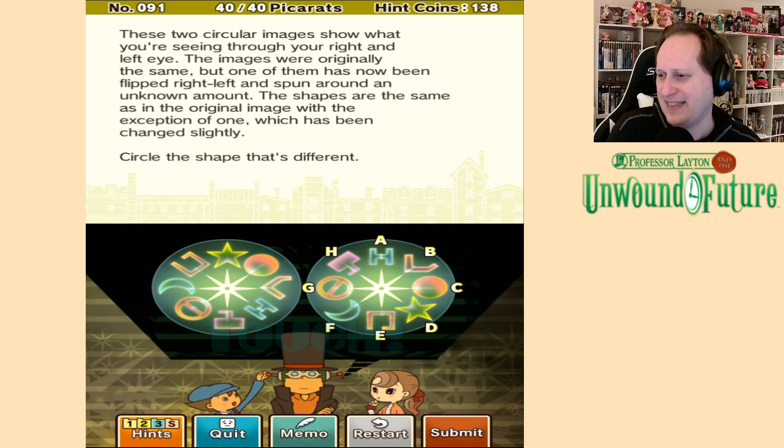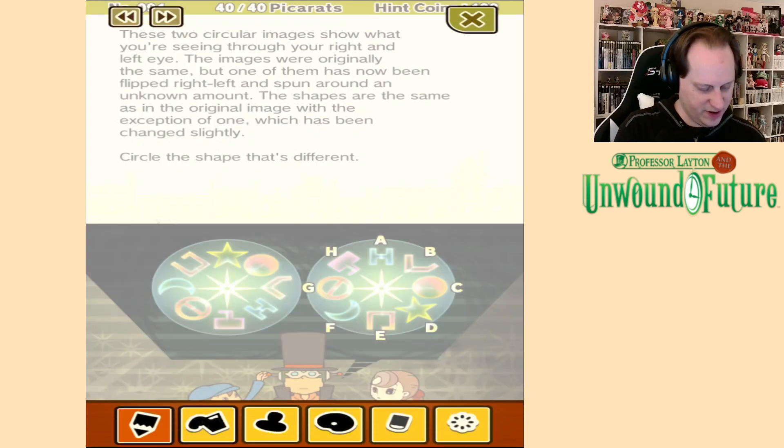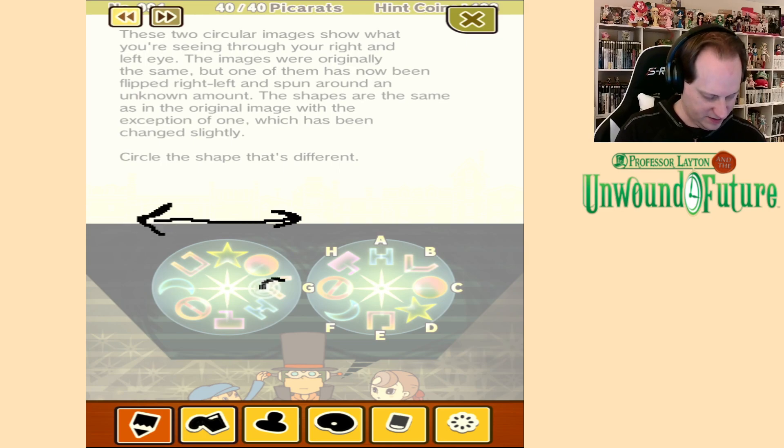Oh! I hate this! If I understand correctly, it was basically mirrored like this — that you'd see the moon kind of like that. Circle would be over there. Now the star — nothing would change about the star, but this would change. It'd be like that. Do-do-do-do-do-do-do-do, which matches.